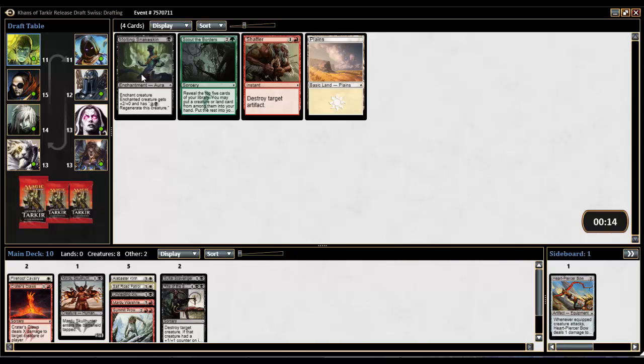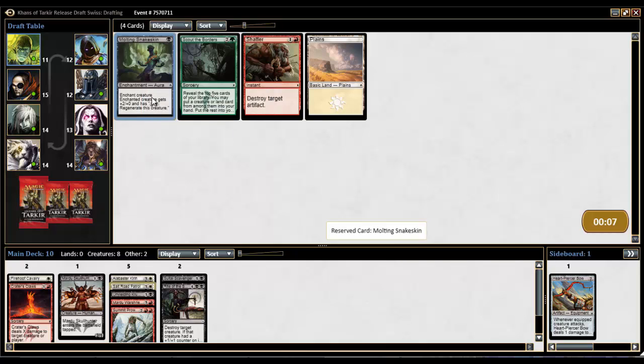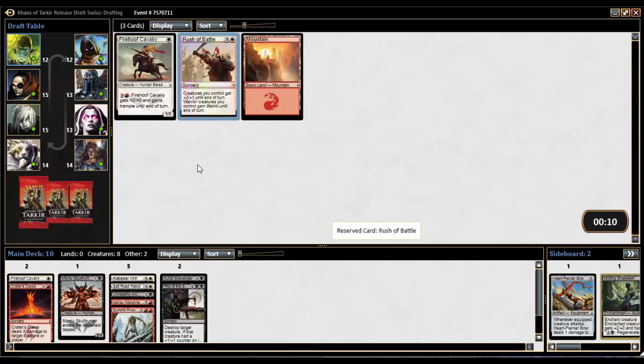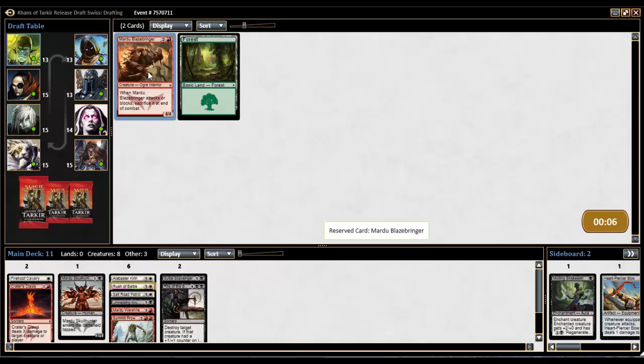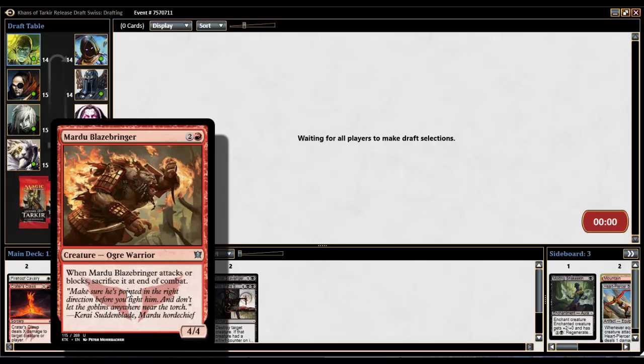Molting Snakeskin is relatively okay — never really want to include it but it's fine if you need to. We'll take it and put it straight in the sideboard. A really late Rush of Battle — if we can pull off a warriors deck we've got Skull Hunter and that's it. We also have Unyielding Krumar, Mardu Blaze Bringer, and the Scavenger, so that's decent. We'll take Rush of Battle and see if we can go warriors. There's another warrior here but it's not a great one.